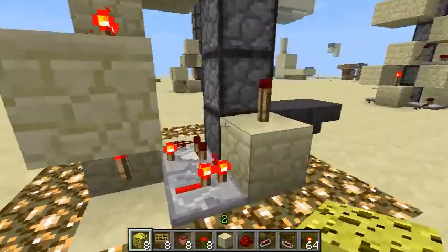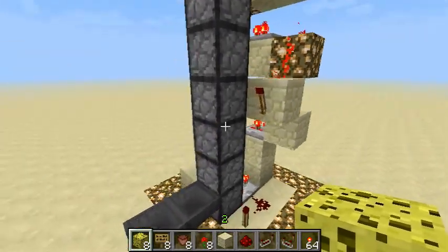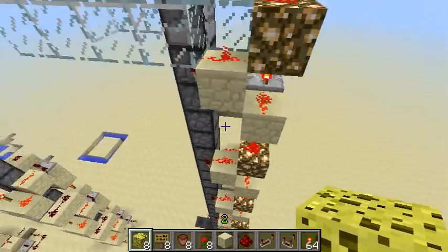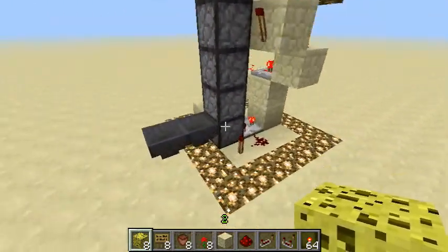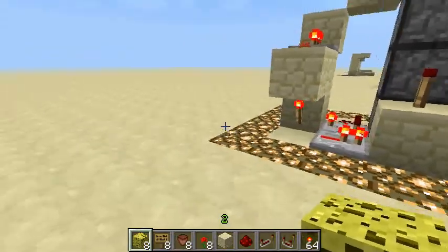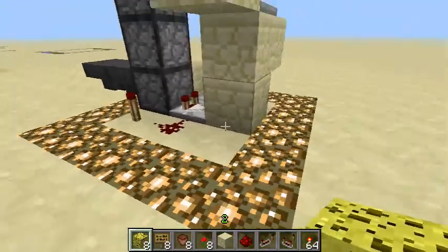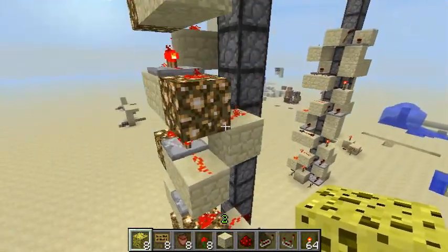I have seen at least one other design — Generic Bee has a working 100% efficient design for an item elevator. The problem I see with it though is that it is extremely heavy on resources. You need, in his design, one comparator for every single block of height that you want to transfer items, which is three torches and one redstone per block of height, plus extra wiring. So it's not exactly very light on resources.